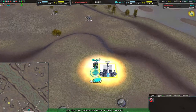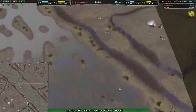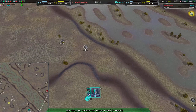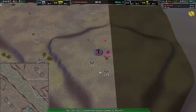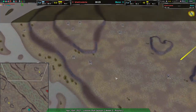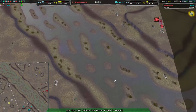Morzor is going with rovers, Baki Danta with shield bots. Given the map, I'm not really sure which is better — Morzor has a slight speed advantage, but given how close the main bases are, the only real advantage Morzor has right now is that Baki Danta doesn't know where Morzor is. On a close start, that's saying a lot.